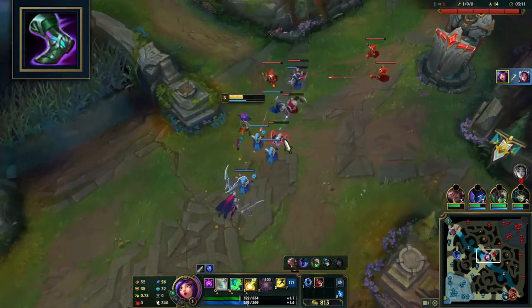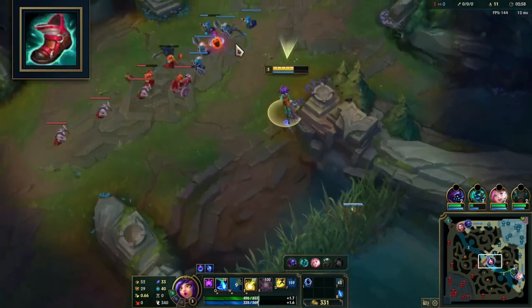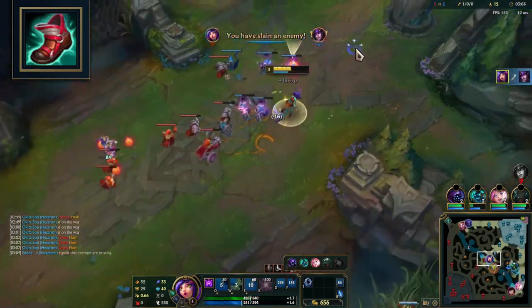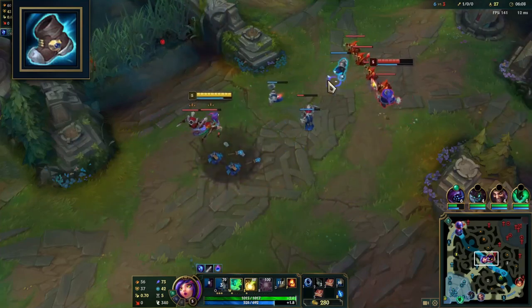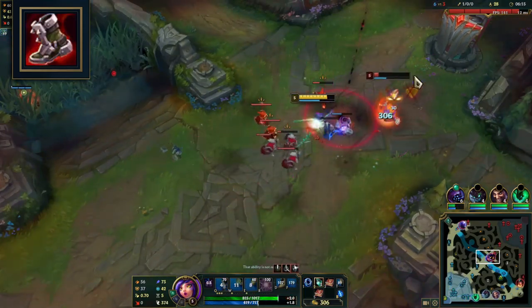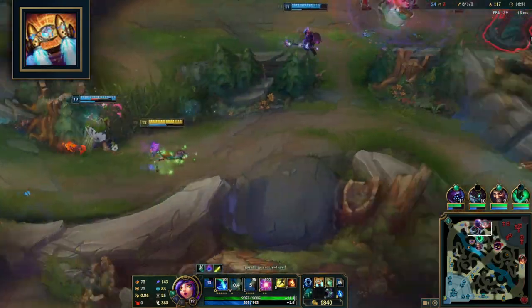Sorcerer's Shoes: a very solid choice for Niko, as the flat magic pen helps increase your damage, especially early on. Ionian Boots of Lucidity: a budget option providing summoner spell haste, which is quite useful for flash plays. Mercury Treads and Plated Steelcaps: I don't really recommend defensive boots on Niko as you'll lose too much damage and utility. If it's a full AP or AD team, then it's a viable choice.